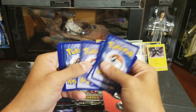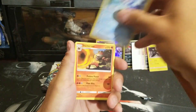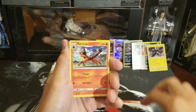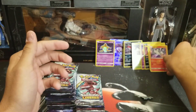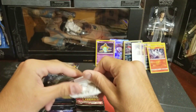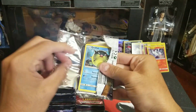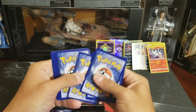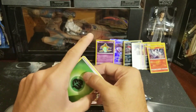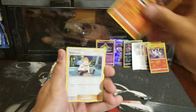One, two, three, four. Fairy energy, Super Scoop Up, Feraligatr, Incineroar, Ekans, Torcat, Breloom, Minum, Larvesta, Gallade reverse, and a Reshiram holo. I'm actually joined today with my best friend Alejandro Castro and my brother — they're right here with me, waiting to see if we get that Zoroark. The odds should be in our favor, right?